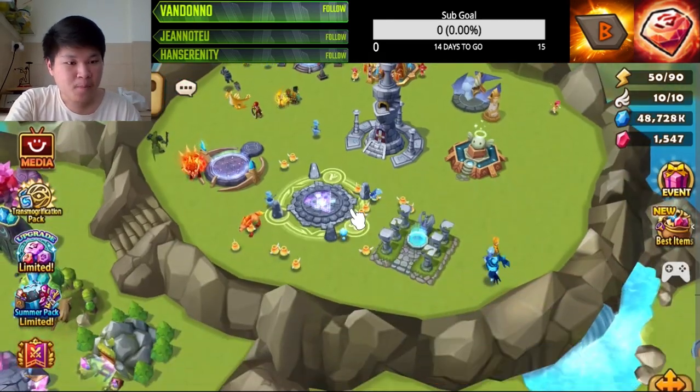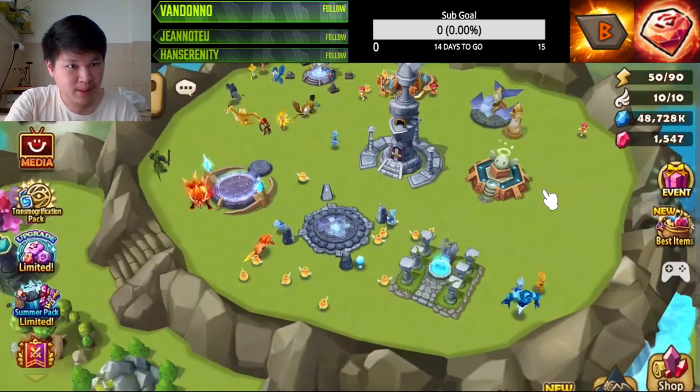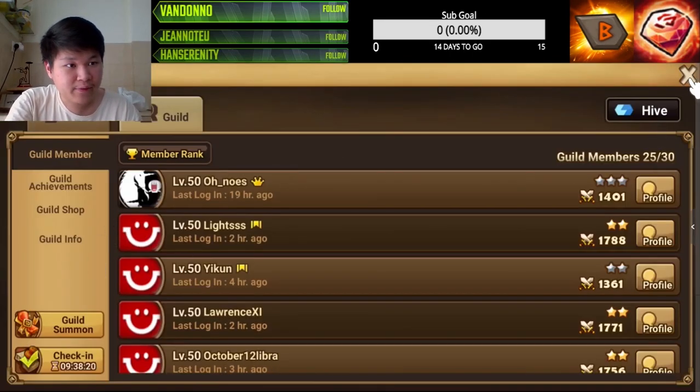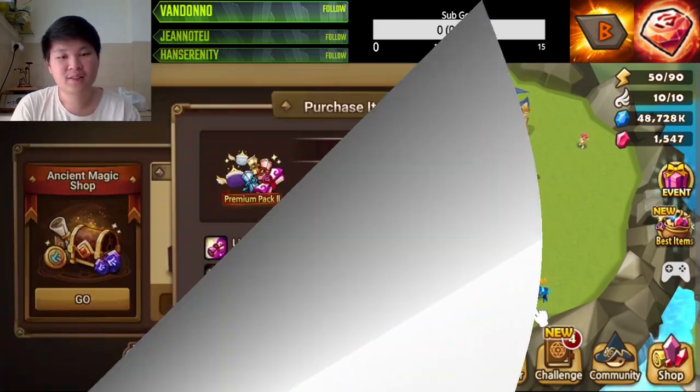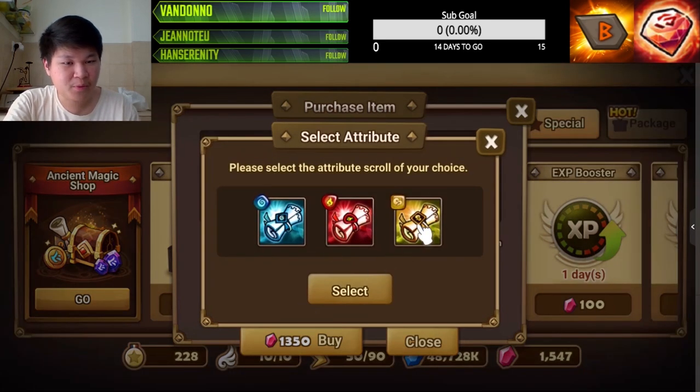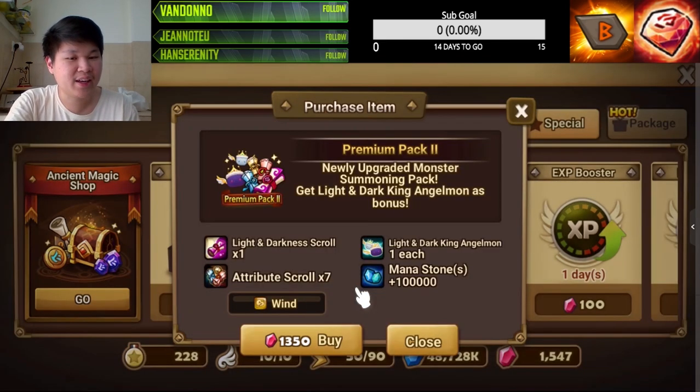Let's summon, but before that I want to try to buy a pack since I have about 1500 crystals. The second premium package consists of light and dark scrolls plus seven attribute scrolls. Since I'm a late game player I have nothing else to buy and don't need more runes — I have all the runes I need. So all I want are the light and dark scrolls for RTA. For the attributes I'm gonna choose wind because for RTA I want Gany or Hathor.